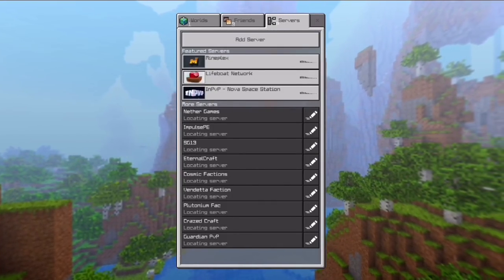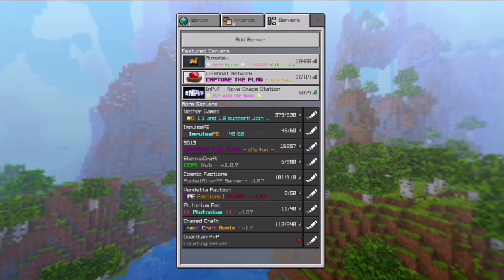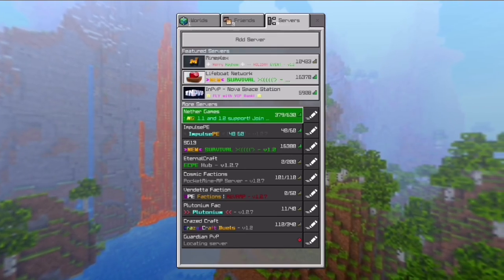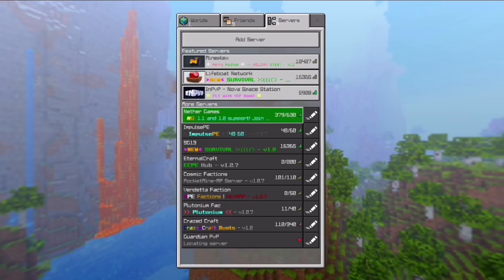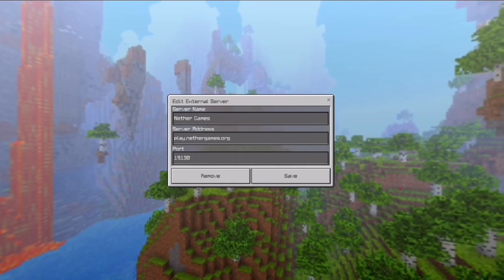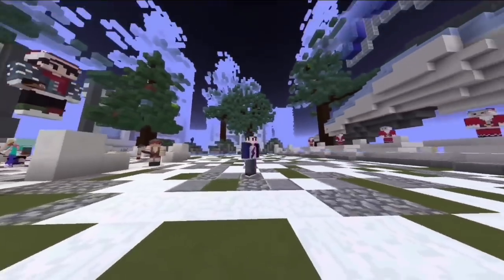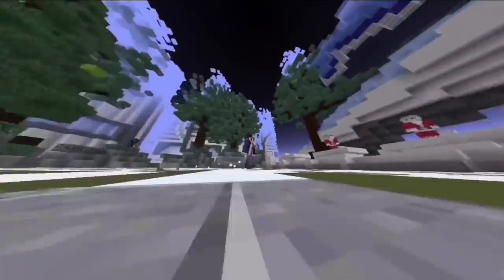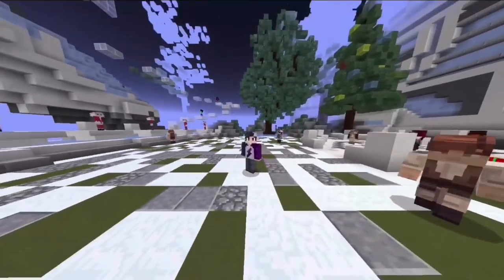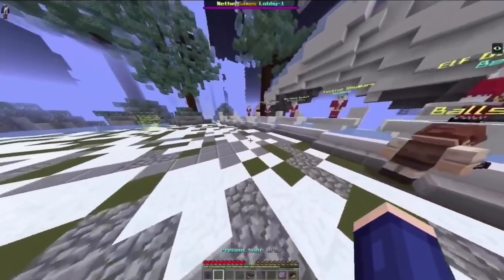If we go to servers, the server I'm showcasing is called NetherGames. This server has been here for quite a while and deserves a lot more players — currently 379 out of 630, which is pretty good. This server is literally just like Hypixel. The server address is play.nethergames.org — also follow them on Twitter, links down below. As you can see, I'm in the lobby right now and the build quality is literally just amazing. It's currently Christmas-decorated, and yeah, the build quality is pretty nice.